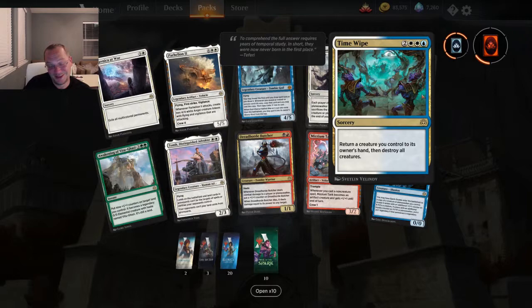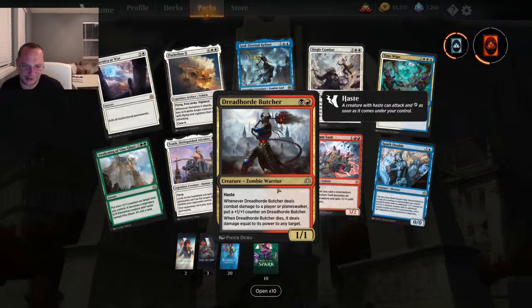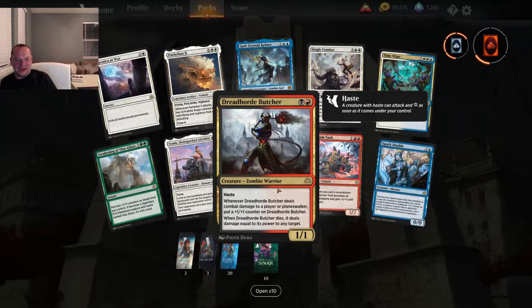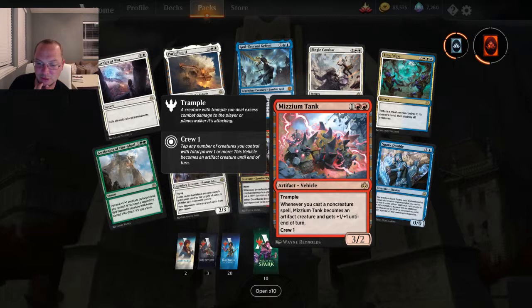Another Awakening of Vitu-Ghazi. Dreadhorde Butcher — two mana, 1/1 haste. When it deals damage to a player or planeswalker, put a +1/+1 counter on it. When it dies, deal damage equal to its power. Wow — you really got to draw this right off the bat, I would think. Here's another vehicle — 3/2 for three, trample, becomes an artifact creature and gets +1/+1 until end of turn. Another Spark Double — I will take that!